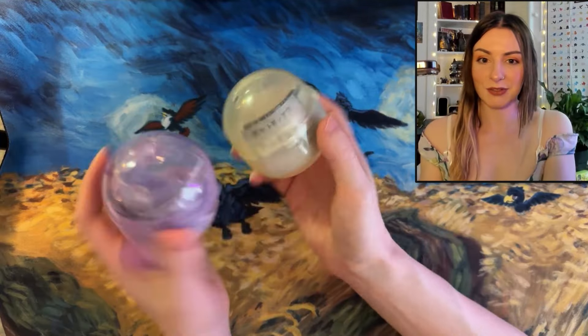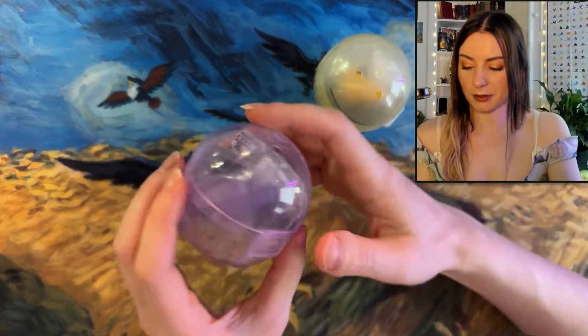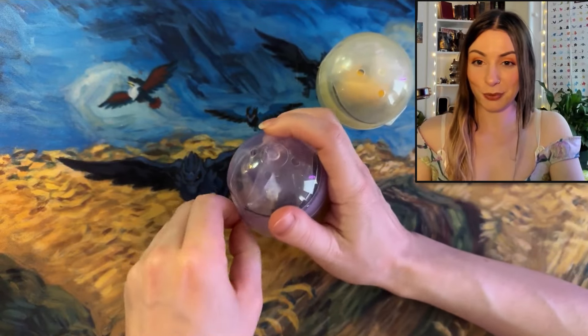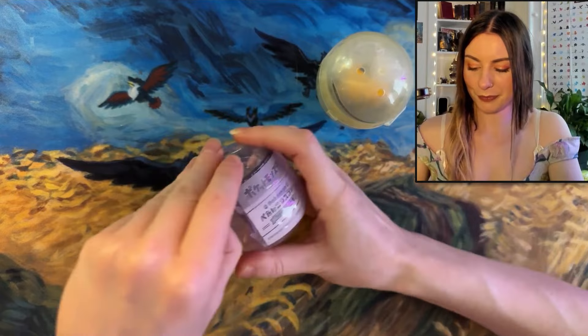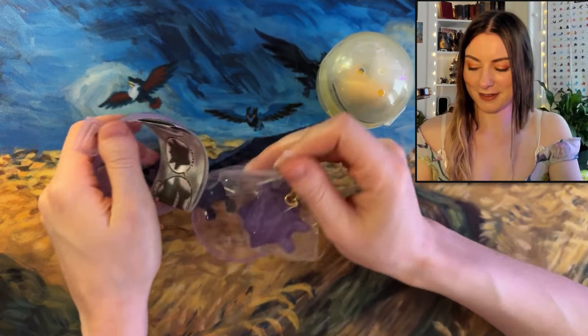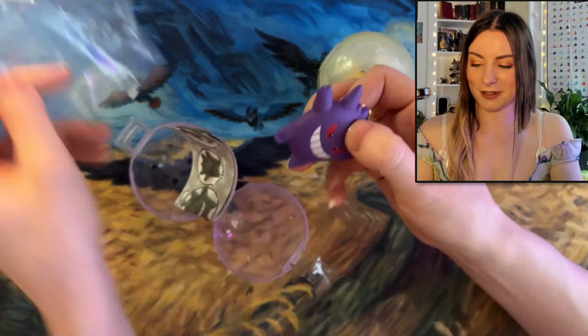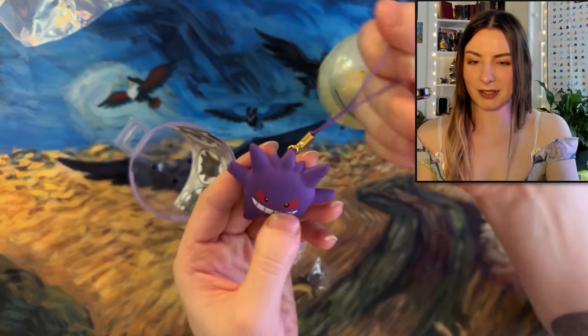We've also got these Gatches. So we're going to open these and see what we get inside. Let's go for the purple one first. I'm hoping... I can already see what it is. We got pretty lucky with this one. Yes, there he is. We got Gengar! A favourite of many. Look how cool he looks.